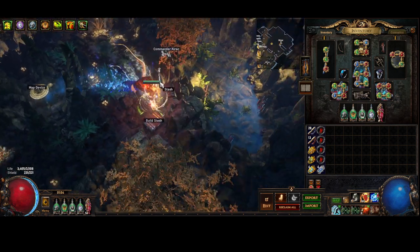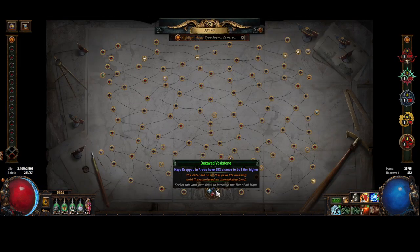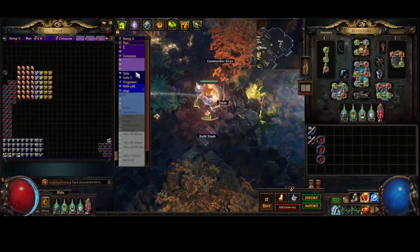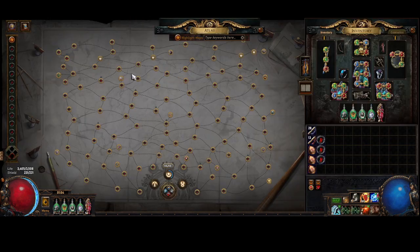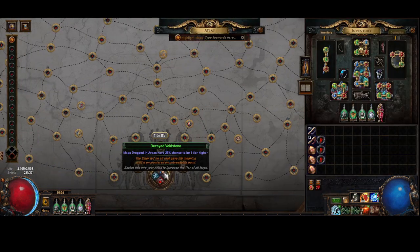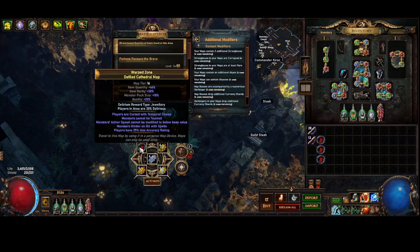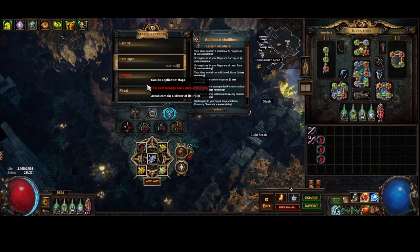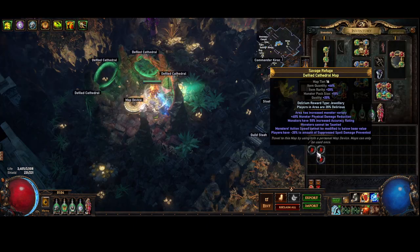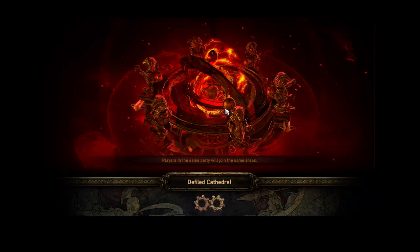This build's pretty fucking sick. I'm going to drop into a map and do a little map showcase. I don't have Sextants on my map. I'm currently running Defiled Cathedral — I actually got an Apothecary drop because I'm a bit bored of Junipers. This is a 20% delirium map so nothing special. I'm sure the build's capable of 60% delirium — there's no way it's not.